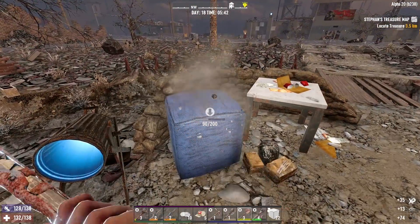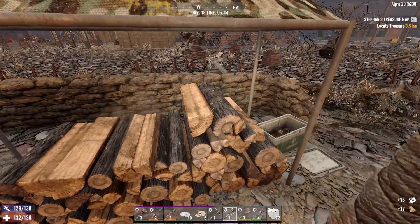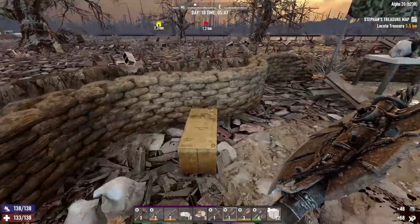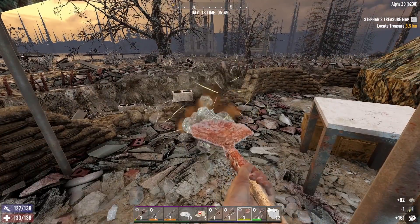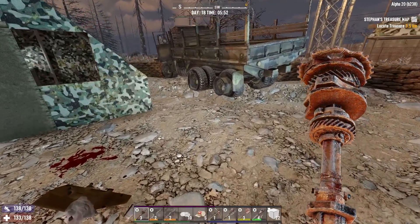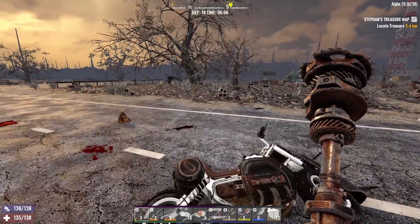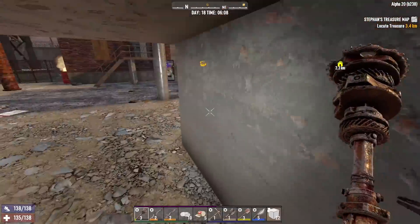Before this update we used to use rebar to make reinforced concrete. Without rebar we're going to save on a little bit of iron, though we don't have reinforced concrete. But we're going to get to steel earlier. There's a dog over there — not worried about anything except zombie bears. Honestly zombie bears are no joke. As a matter of fact, my next skill point I'm definitely putting into pain tolerance. There's Trader Joel's — we're just waiting for the trader to open.